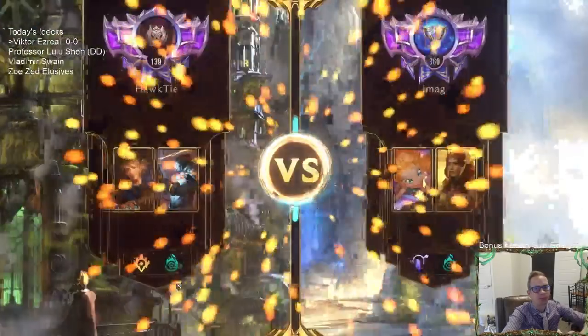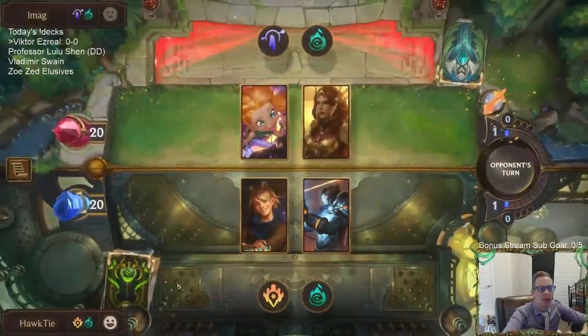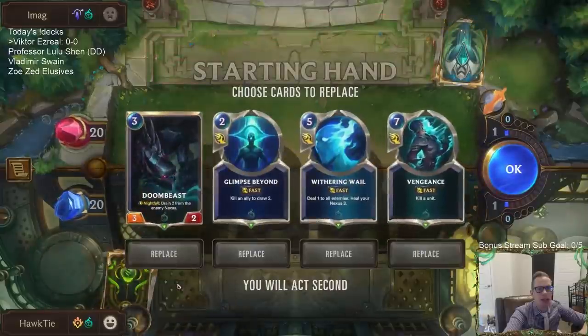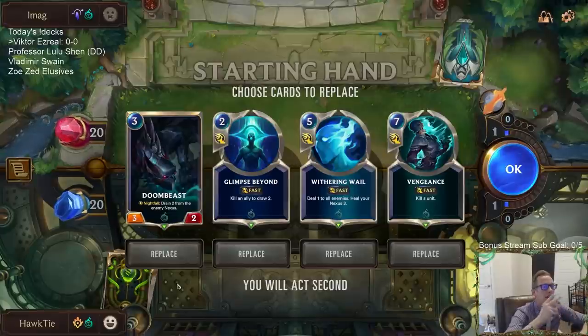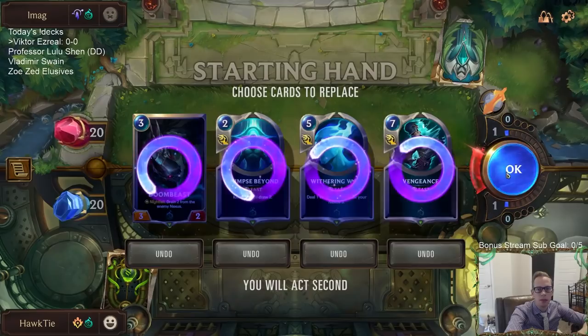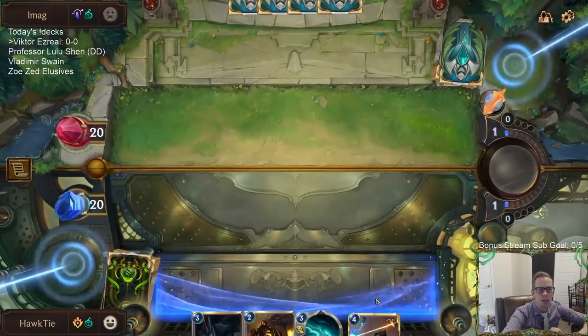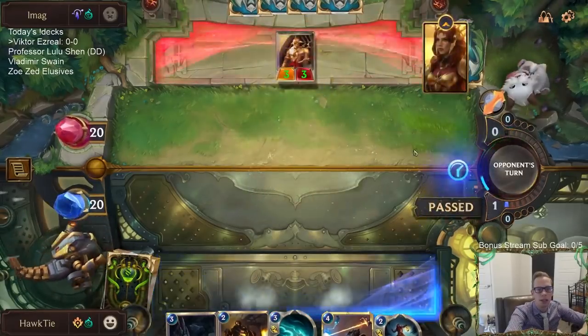If the opponent's going wide, we have Withering Whale. To finish games against slower decks, we have Ledros, Atrocity, or even just Atrocity with a very large Victor — thanks to the augment — or a very large Ballistic Bot. Atrocity could be pretty sweet with either of those. We have Rekindler to bring back champions. It's a control deck where we slow them down, control the board, and let our champions take over.